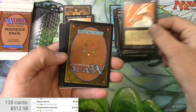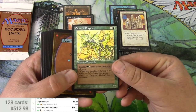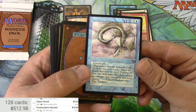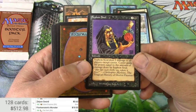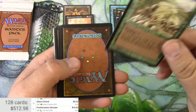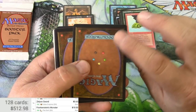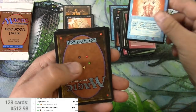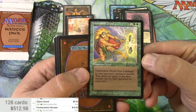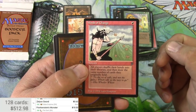Giant Slug, Clergy of the Holy Nimbus, Emerald Dragonfly, Effigy, Devouring Deep, Siphon Soul, Tundra Wolves, Wolverine Pack, Active Volcano, Remove Soul, Glyph of Doom, Ichneumon Druid — I'm not sure if that's the rare or not. Winds of Change — very nice card, I believe it's an uncommon though.